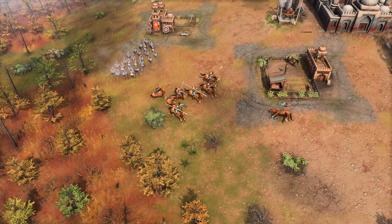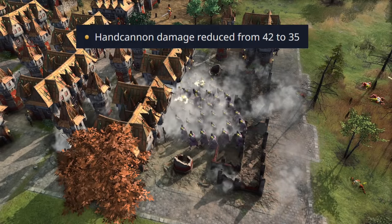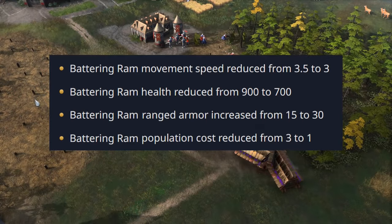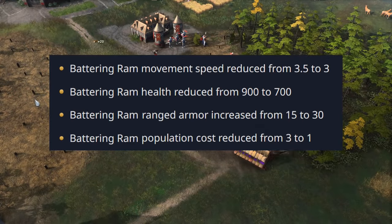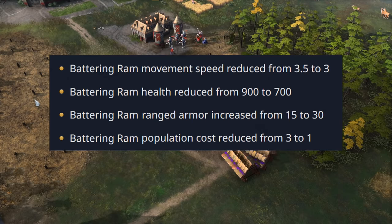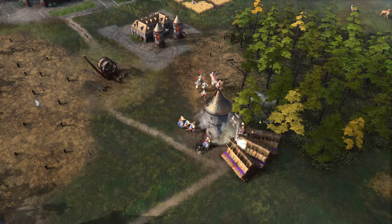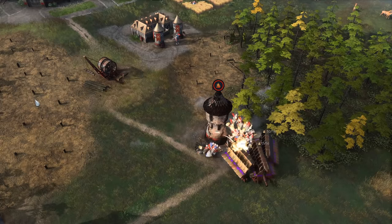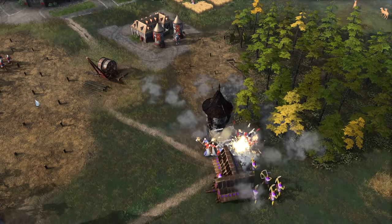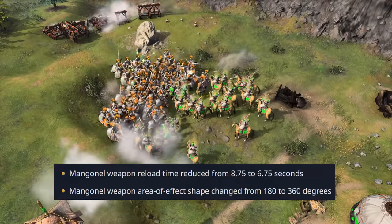Overall this feels like a significant nerf. Hand cannon and streltsy damage was reduced, likely to encourage greater variety in late game unit compositions. Rams now move a bit slower and have their health reduced from 900 to 700, but their ranged armor is doubled and population cost reduced to one. The intent seems to be making rams easier to include in late game while simultaneously making them a little easier for villagers to fight off in feudal age.